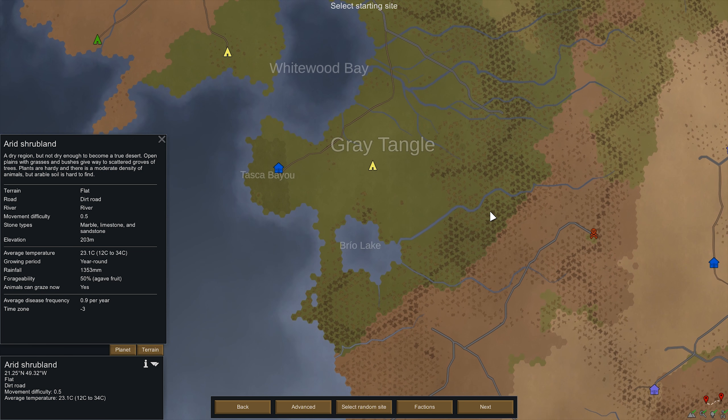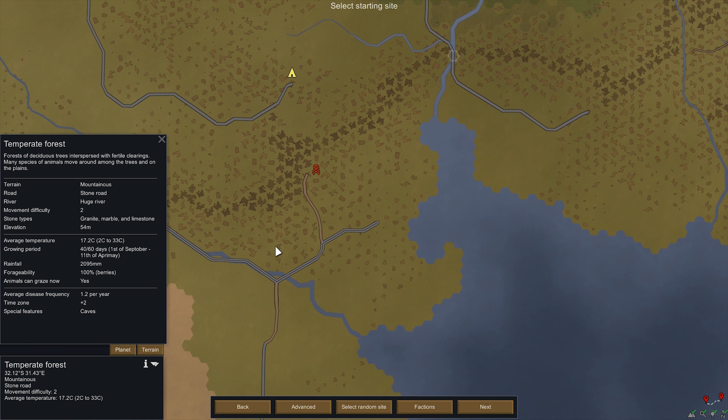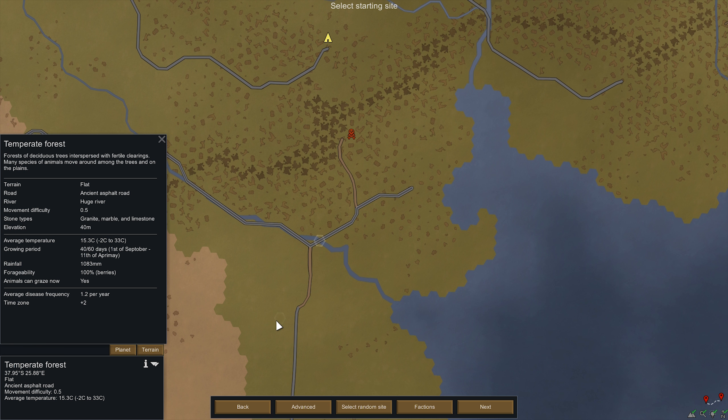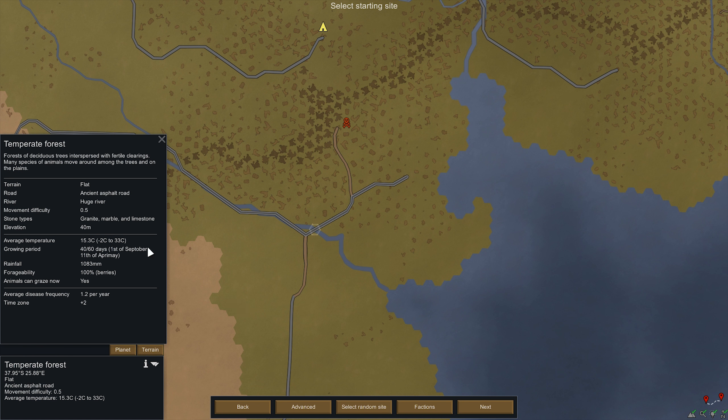I like the idea of a scrubland. Granite, marble, limestone, huge river, ancient asphalt road — ooh, you know what? Let's actually pick that. Huge river, ancient asphalt road. It's a little more growing season, a little less cold, but I like it. We are also not going to piss off any natives. This is a little less rain — that's unfortunate. But let's go with this. It's a little closer to the mountains as well. I like the idea of having a river and a road here.